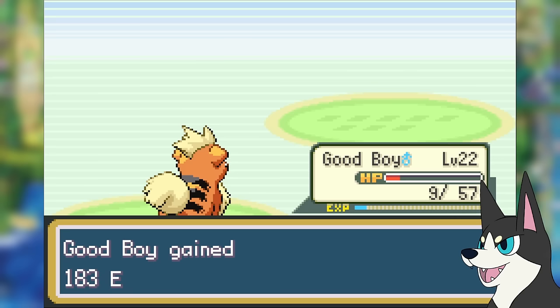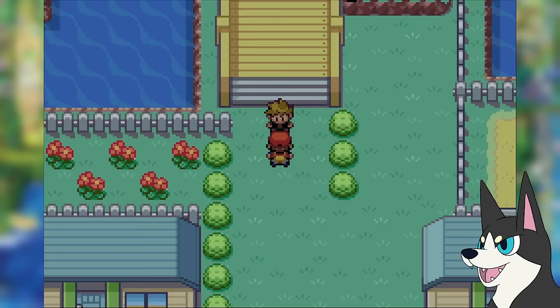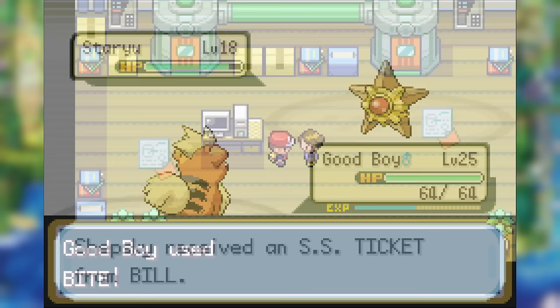This is one of the many instances where Intimidate really came in clutch — without it, Pidgeotto would've done more damage, and those last Quick Attacks from Rattata could've knocked us out. But for now, we head over to Bill's house and help him with his hyper-realistic cosplay experiment, and leave with an SS ticket in hand.